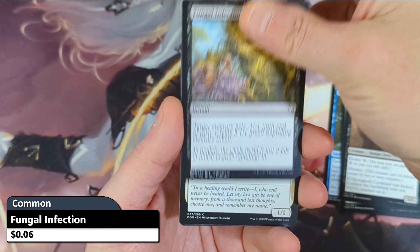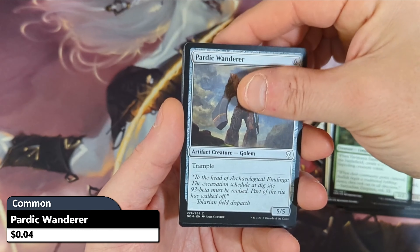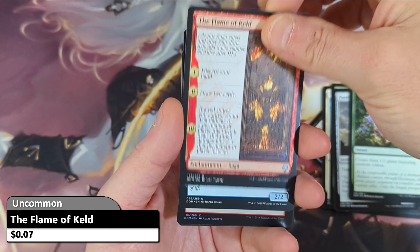Then we've got a Fungal Infection with a Tragic Poet, a Yavimaya Shepherd, a Pardic Wanderer, a Spore Swarm, with the Flame of Keld as a Saga.